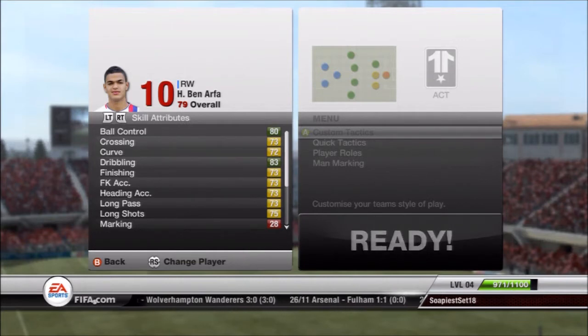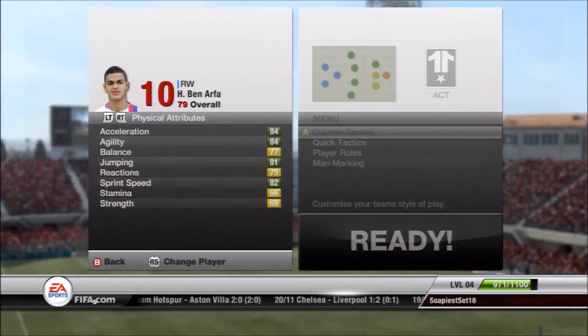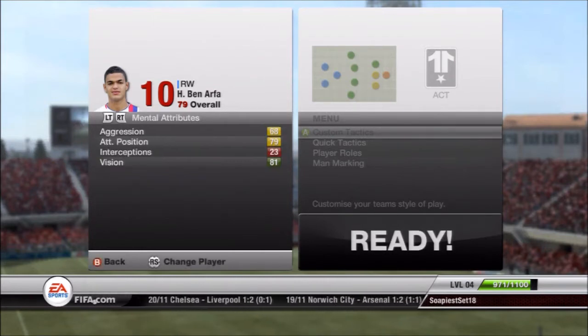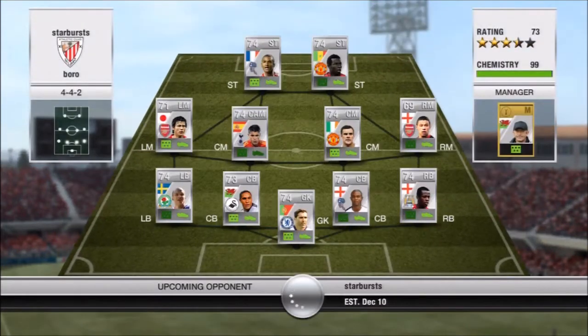Here are Ben Arthur's stats — he is a really solid all-round player. 4 star weak foot, 5 star skill moves, and he's a left footer on the right wing, so he can cut inside and hit some big shots. He's fairly quick but his main thing is control, his skill, his vision, and his weak foot — that's all the exceptional things about him. So he slots in perfectly and when we get a manager we'll have 100 chemistry.